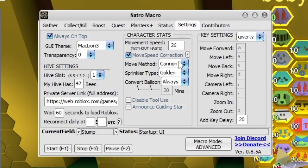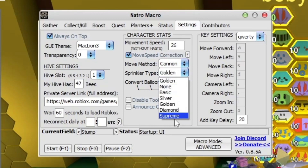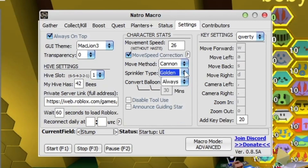Move method: I've got Cannon. Sprinkler Type: put your sprinkler type - I've got the golden ones, the golden gushers or something. Always put the golden ones if you've got them, basics if you've got basics, diamond if you've got diamond, supreme if you've got supreme. Convert Balloon: I've got this on Always, which I think is the best one if you have a buoyant bee or any balloons. We've got Disable Tool Use, and Guiding Star which you can put on if you know what it is.